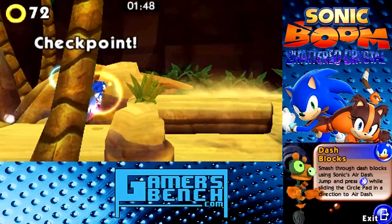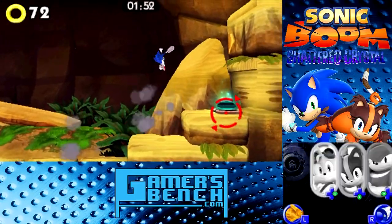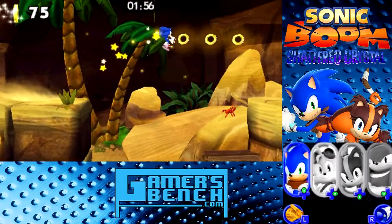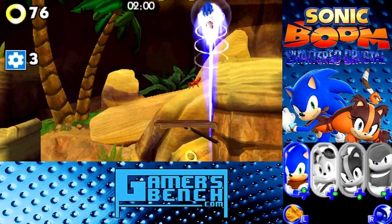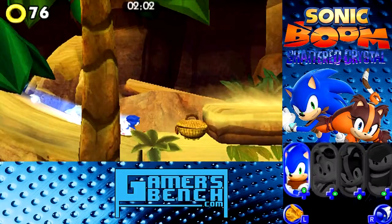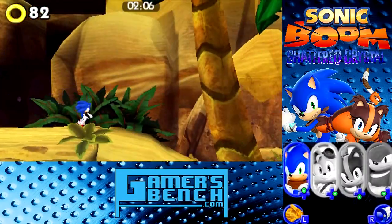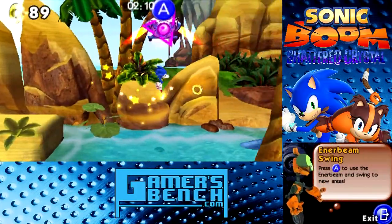Making a return from Sonic Lost World is a run button. You press the Y button to start dashing, but unlike Sonic Lost World you don't have to hold it — you just press it once, and once your character starts running you can let go. That's much better because your finger doesn't hurt after holding the button.